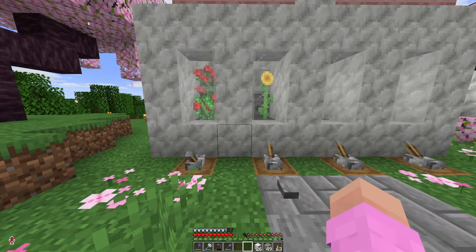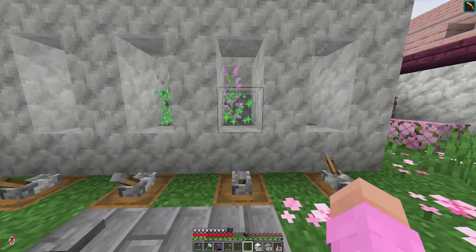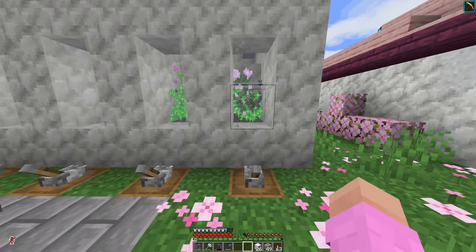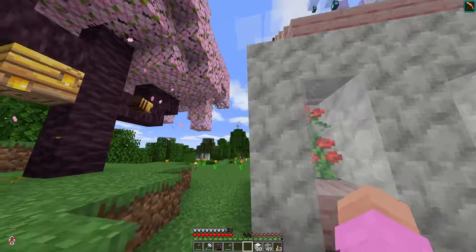Now I just need to click that and it'll start making roses, sunflowers, lilacs, and peonies. So the next step is going to be adding in the hoppers.